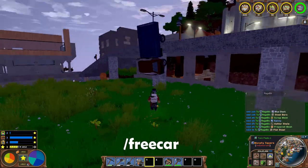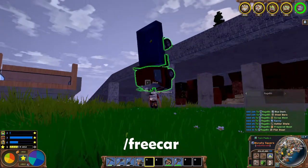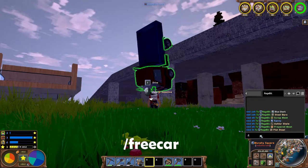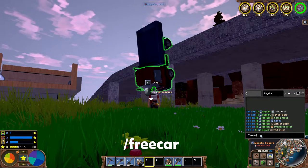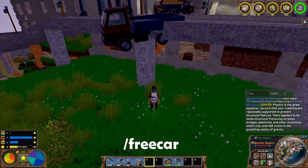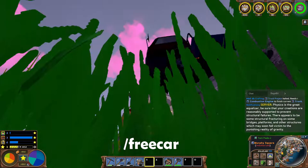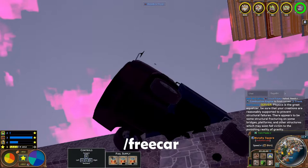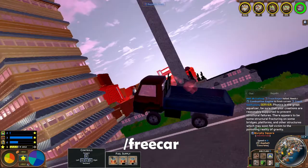Slash free car is great for when your car goes off the edge, it's in an awkward position and you don't know what to do. As long as you're looking at the vehicle and you type slash free car, your vehicle will come straight back up to a nice flat location and if you're really lucky you'll be able to drive away. But sometimes you'll have to empty the car out, pick it up and move it back to the road to get it to work.